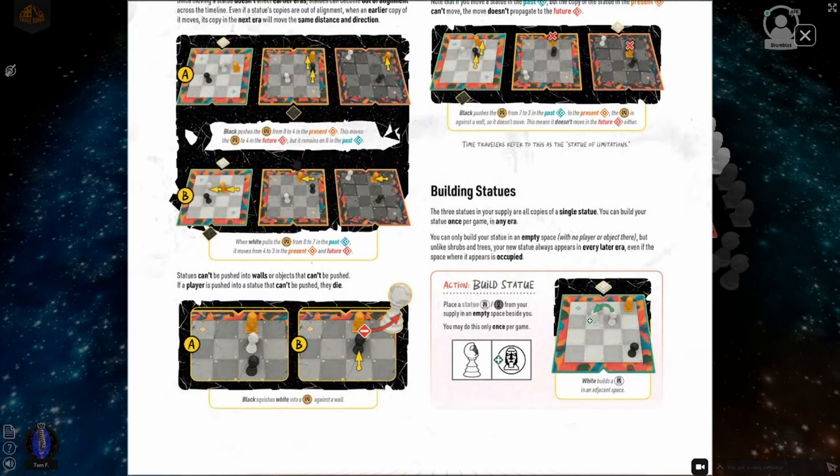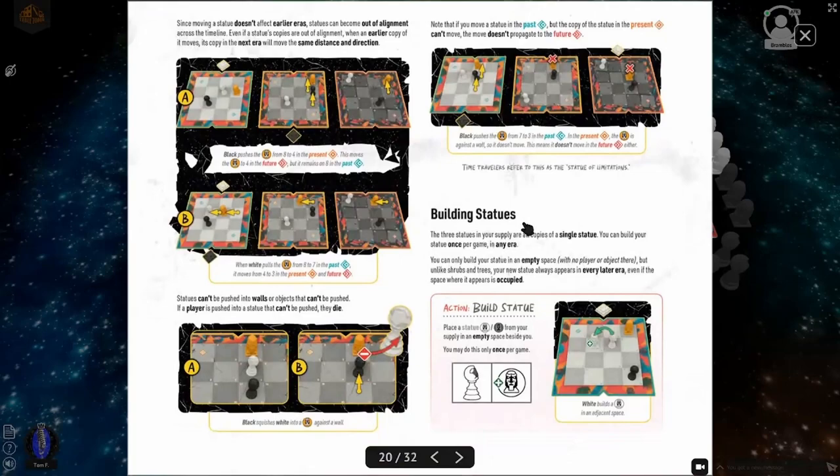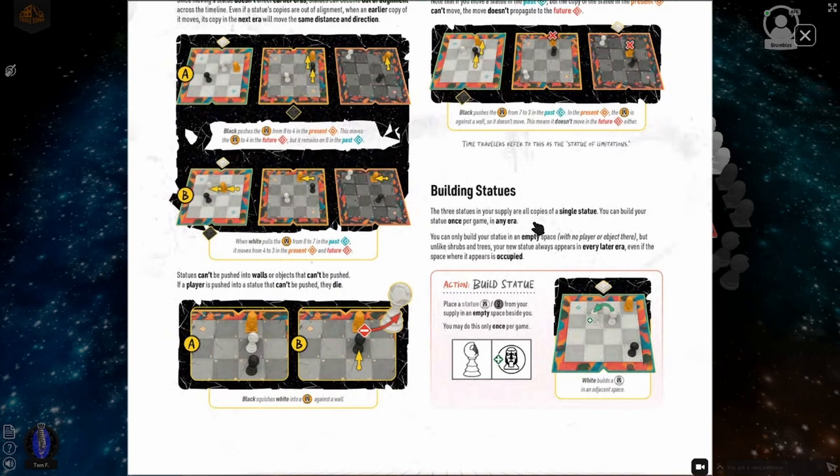Statues cannot be pushed into walls or objects that can't be pushed. If a player is pushed into a statue that can't be pushed, they die. Since moving a statue doesn't affect earlier eras, statues can become out of alignment across the timeline. Building statues: the three statues in your supply are all copies of a single statue. You can build your statue once per game in any era, only in an empty space, and unlike shrubs and trees your new statue appears in every later era.